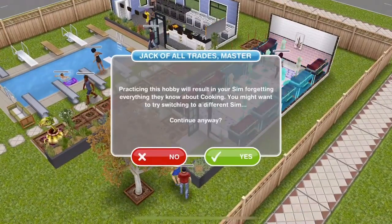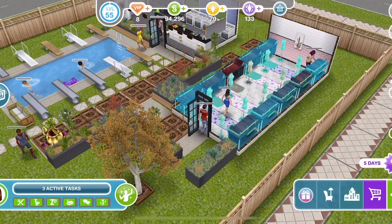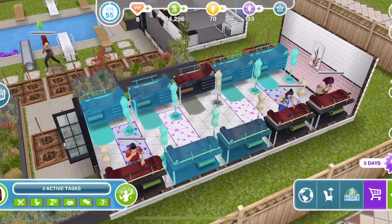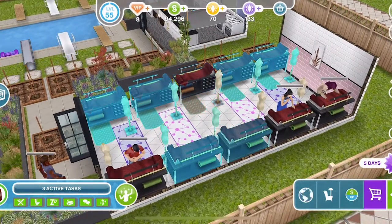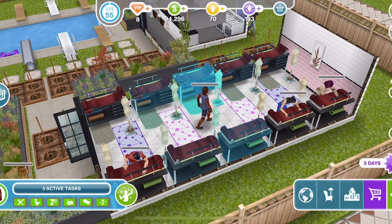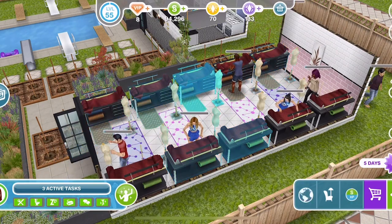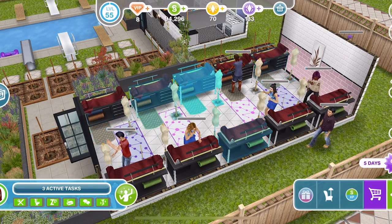If you have never completed the fashion design hobby before, this could be quite difficult for you to complete. How hobbies work in The Sims Freeplay is that they have levels and sims start at the first level. The more they do the hobby, the higher level they achieve, up to the highest level, which with most hobbies is level 6.